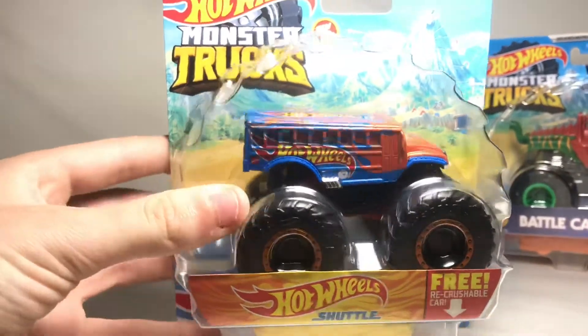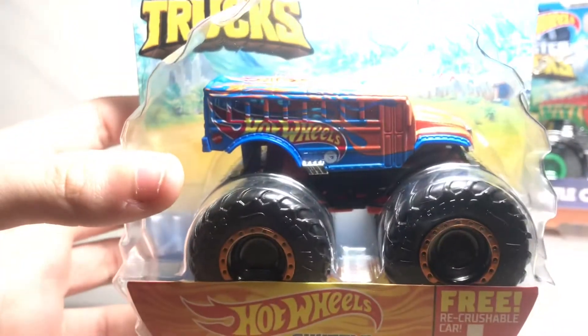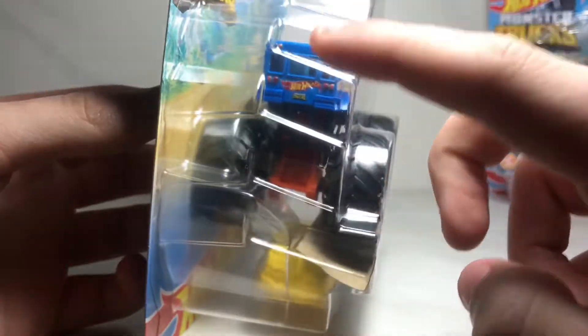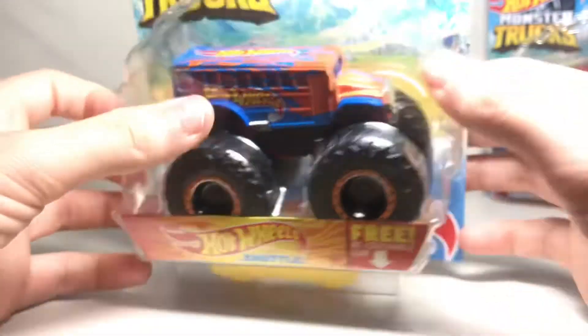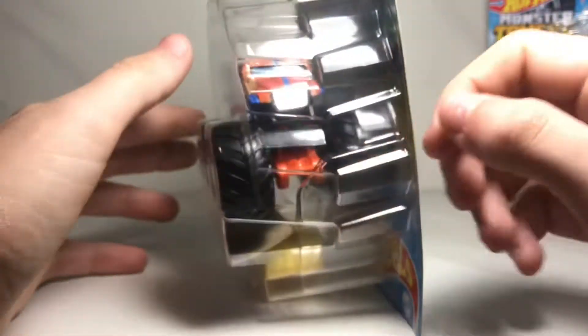It says Hot Wheels right there, and on the top it's got the Hot Wheels logo as well. It's got the treasure hunt logo underneath the Hot Wheels logo, it's got the Mattel logo right there on the back, Hot Wheels little Monster Trucks logo on the back, and same thing on this side as it was the other side.